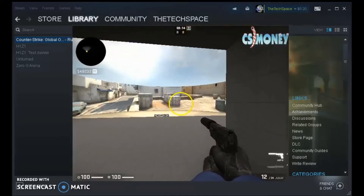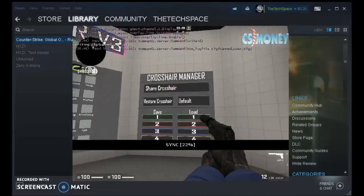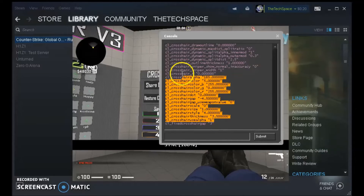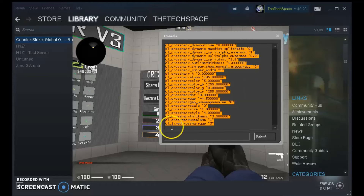You can go out here and test it. Once you're done, go to Share Crosshair again. Wait for it to pop up. Copy everything in there, and then we're going to go back to the Steam client.